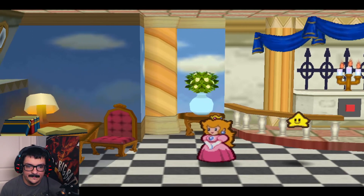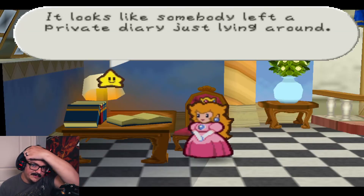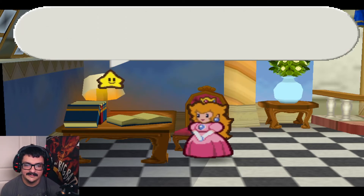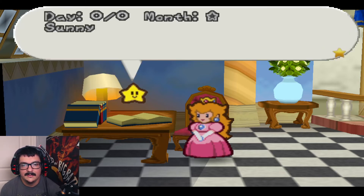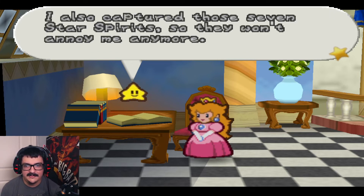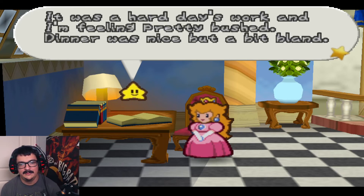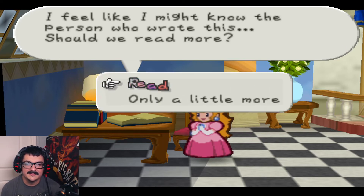Where are we? Hey, looks like somebody left a private diary just laying around. Should we read it? Oh, you like doing this sort of thing. Okay then, very quietly. Let's see — Day 00, month star, sunny. Today I went to Starhaven and stole the star rod. Now I'm invincible. I also captured those seven star spirits so they won't annoy me anymore. It was a hard day's work and I'm feeling pretty bushed. I feel like I might know the person who wrote this.